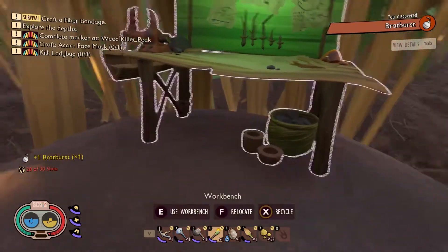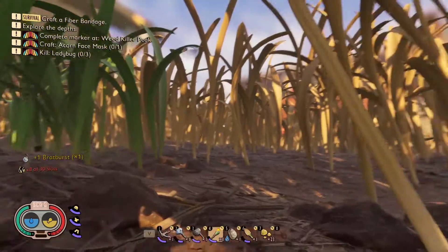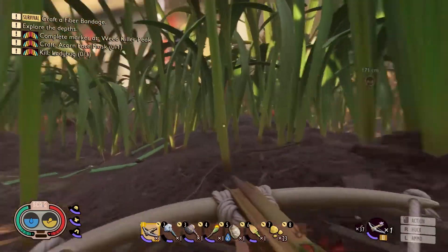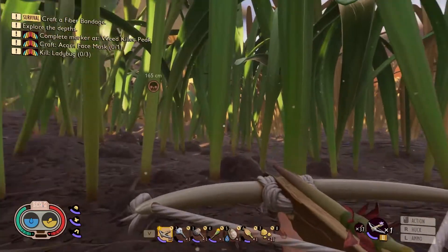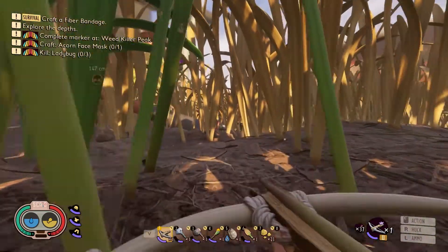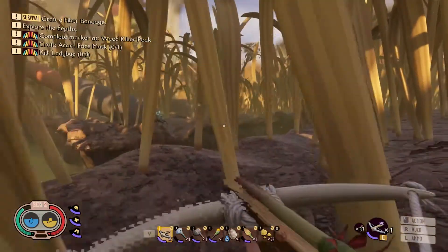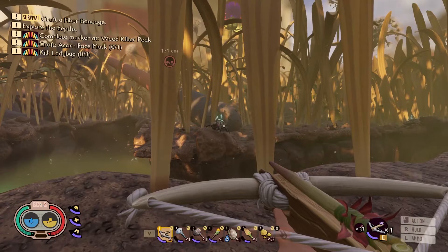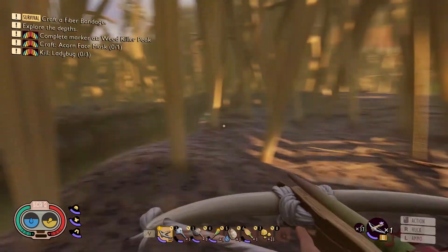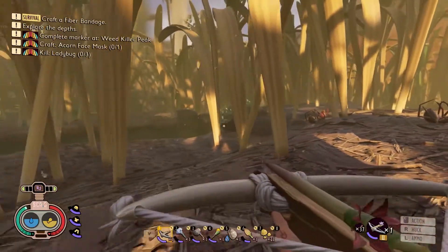As you can see you need fungal growth as well. Dry grass chunks are pretty easy to find, but if you want to get fungal growth you need to go into the haze area and actually kill some of the enemies — they drop it. Basically any enemy with the fungal on top of them, you can farm it from them.